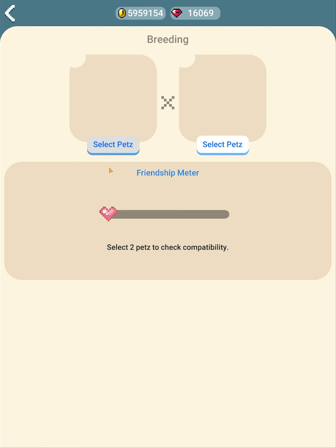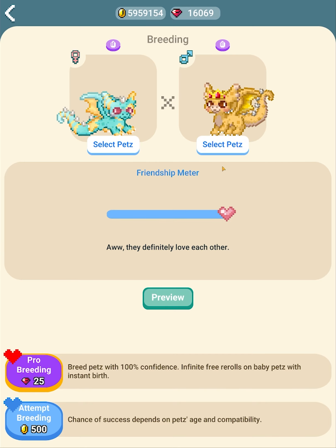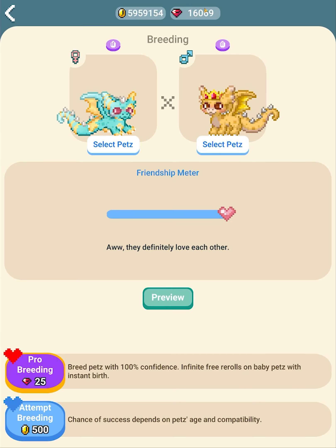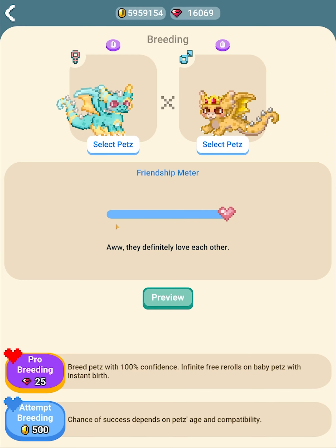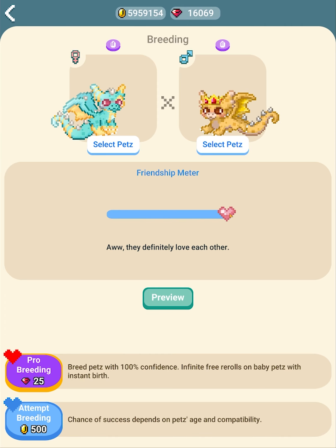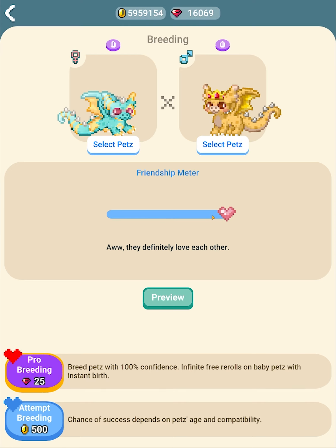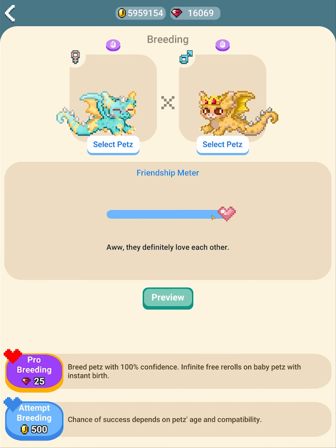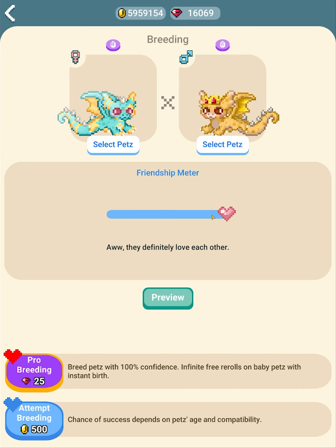Let's go back to the screen and select our pets again — female, male, whatever you want. You can change the visual gender if you want. For regular breeding, you keep them in the same room to increase their friendship meter; the closer they are the higher the meter fills. If it's full there's a much higher chance they'll breed successfully and you can get up to three babies — that's the maximum per species.